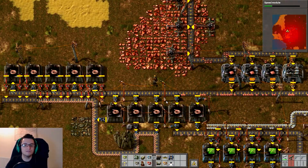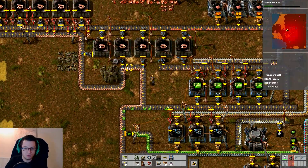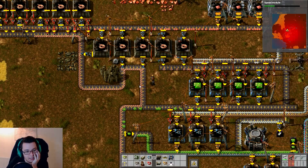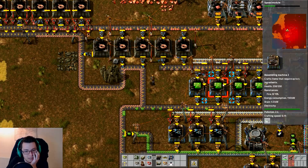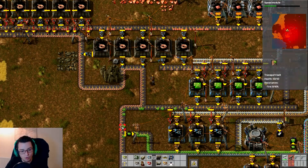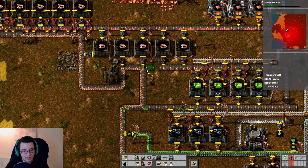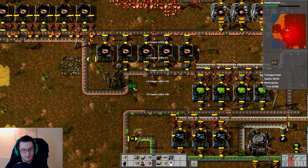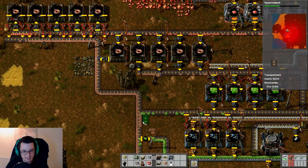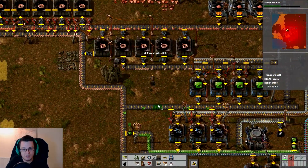So plates are going to hopefully be coming in now, making enough of these copper cables. What we can do now that we've got all of these things is probably have this line separate — use these five for these electric circuit boards and use these five or six for the red circuit boards. We're definitely not going to need that many. Let's get rid of this, and we're going to make this separate around here. It's going to come down like that — perfect.